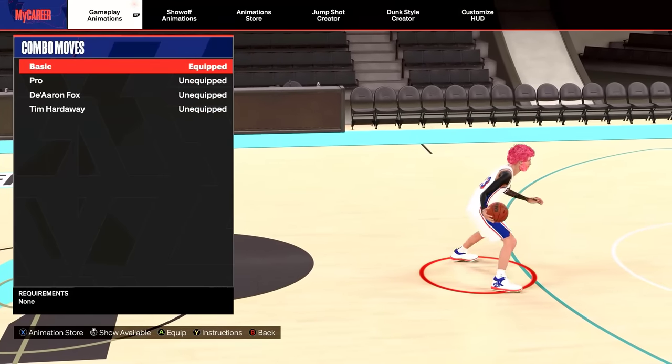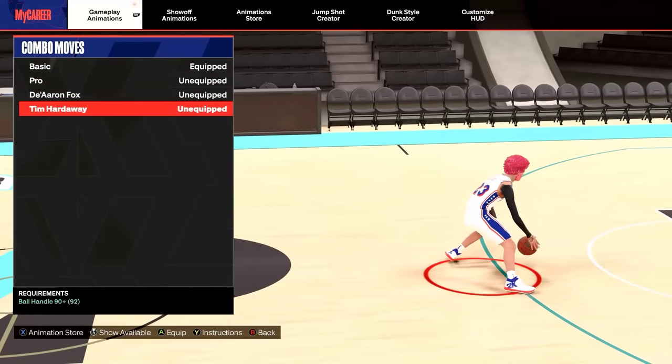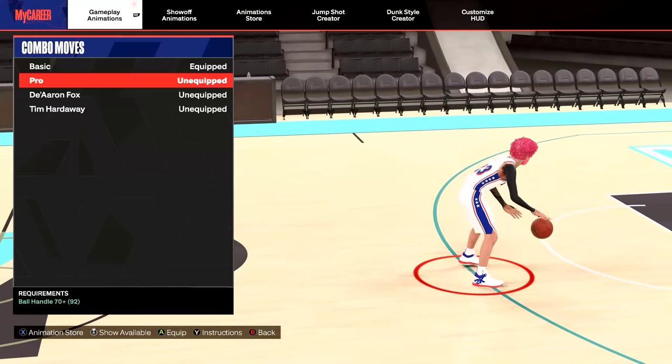For your combo moves, anything under 6'9 I would use De'Aaron Fox or Tim Hardaway — I personally use De'Aaron Fox. And if you're 6'10 and above, put on Pro.